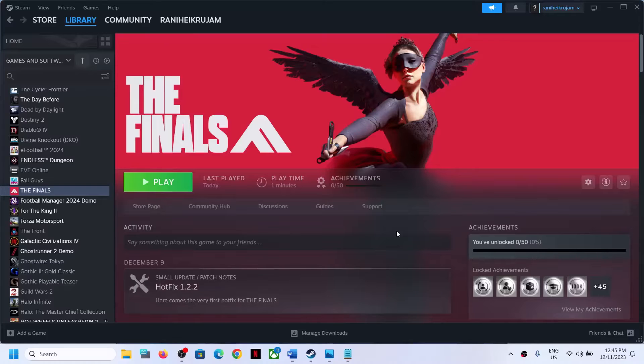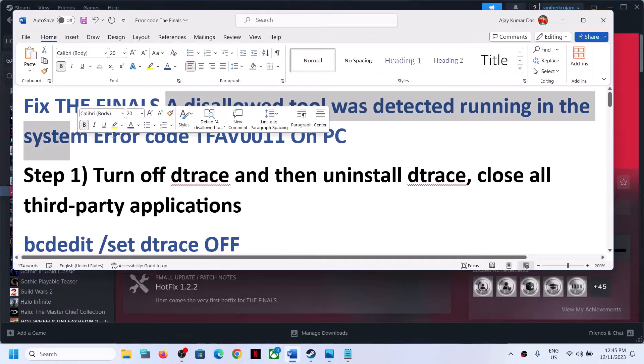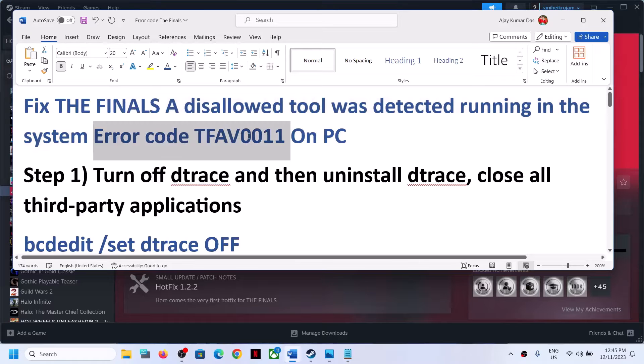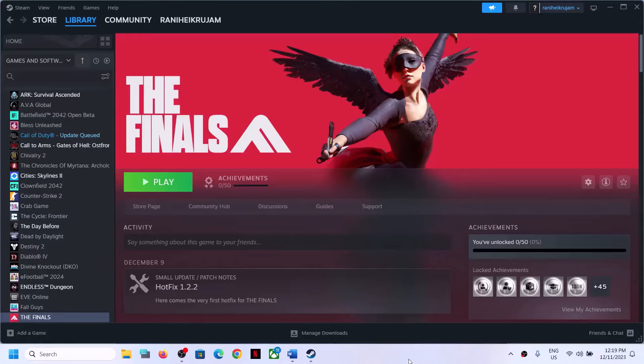Hello guys, welcome to my channel. Today in this video I'm going to show you how to fix the error 'A disallowed tool was detected running in the system', error code TFAV0011. If you are receiving this error with The Finals game on your Windows computer, please follow the steps shown in this video.